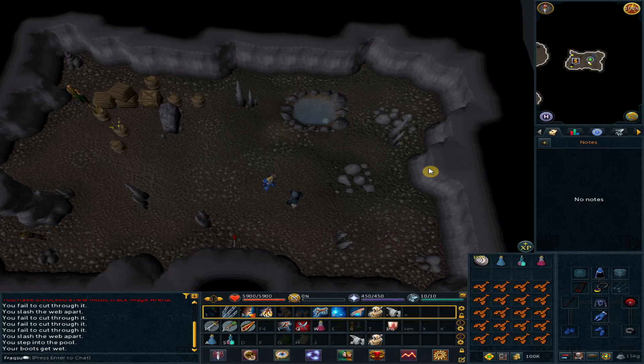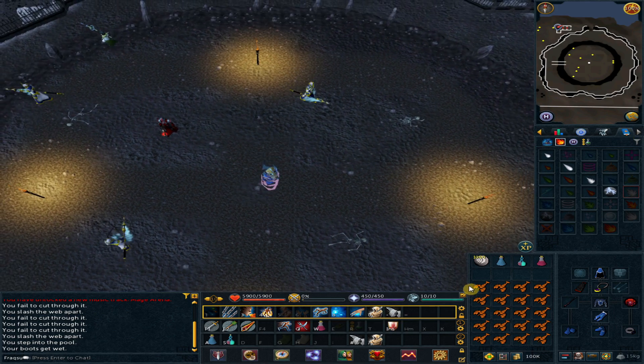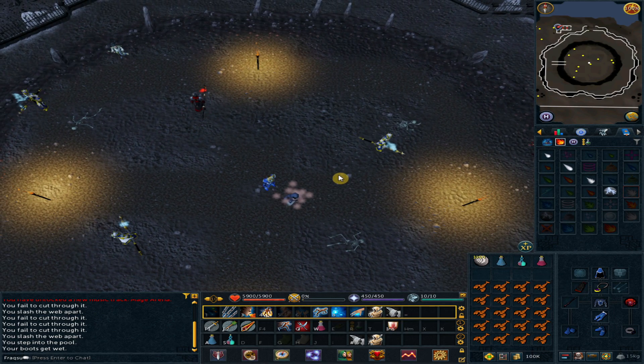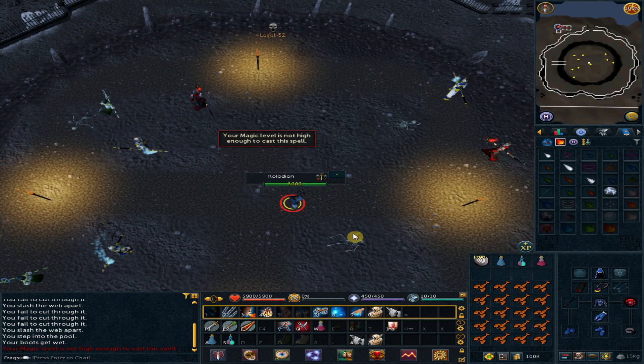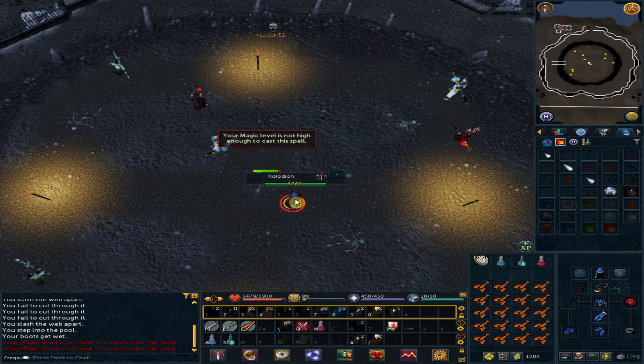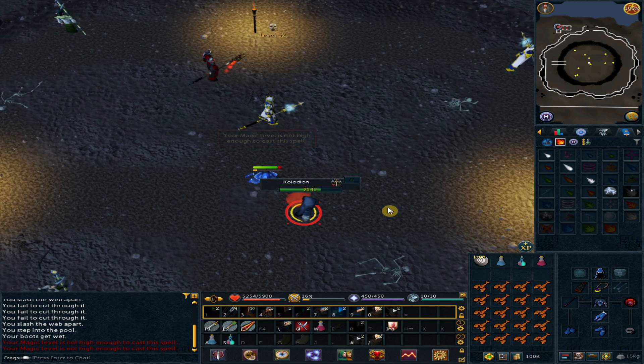Drink your combat stat boosting potion, select your spell, and pray from Magic. Kolodion has four different forms — they are all quite easy, so just keep eating food and pray against Magic.